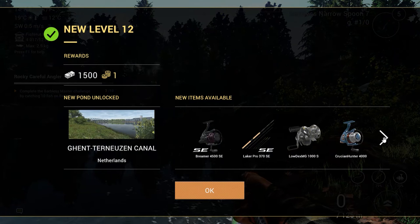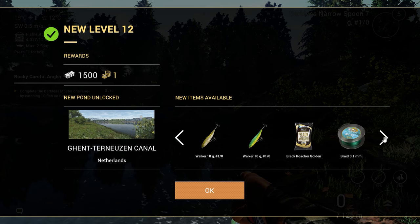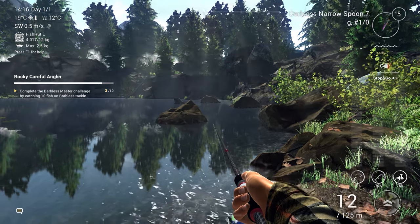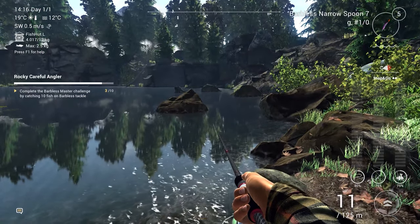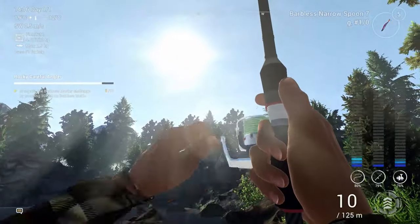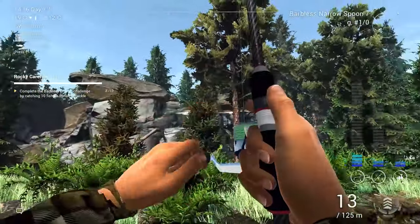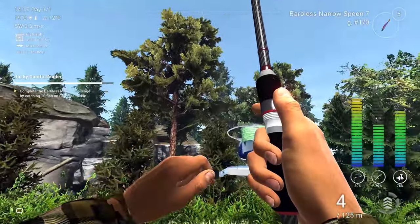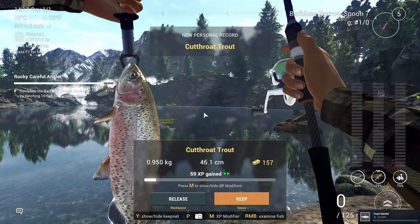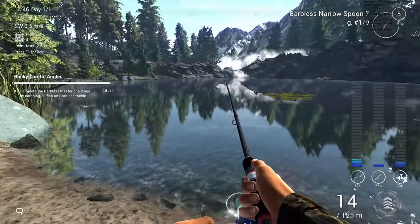We unlocked some pretty good gear to buy later on. We have a fish on — it went flying! I've never seen this before. Is it in the woods? This is the weirdest thing that's ever happened to me while fishing in-game. But we got it in — 900 grams and it took me like 15 seconds.